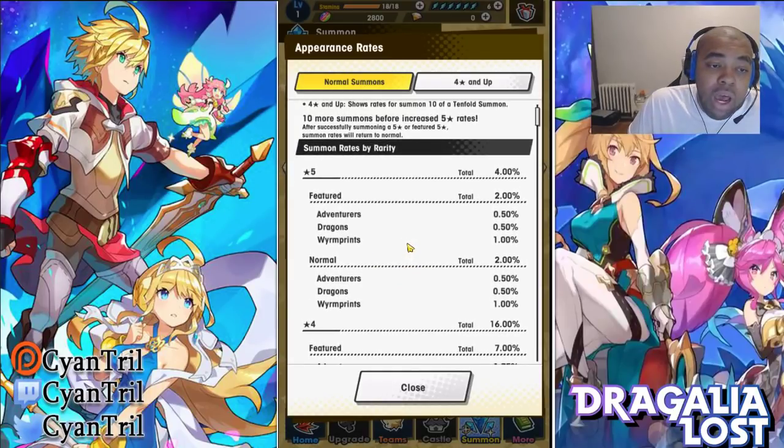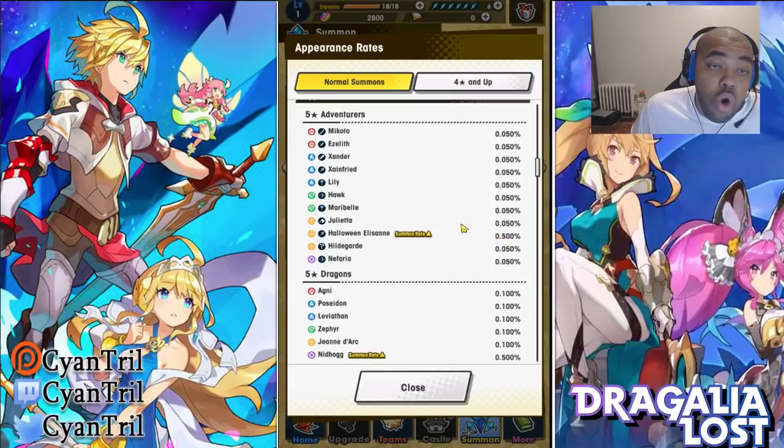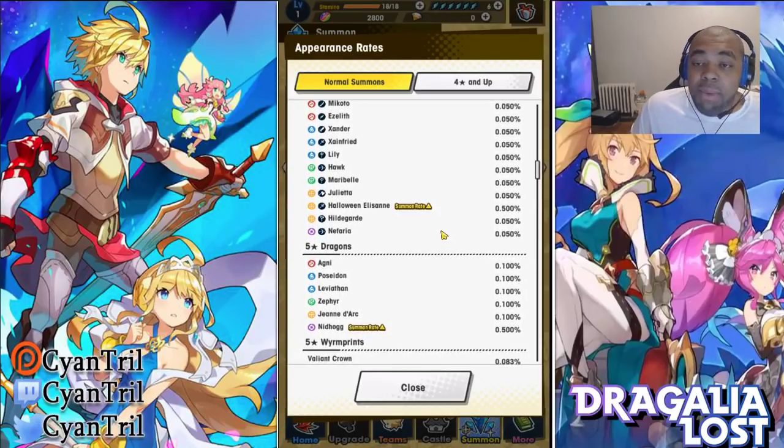Now what people are very confused about: when they see 'featured' and they see 0.5, they think, 'Oh man, the chance of me getting a 5-star adventurer is 0.5.' But that is wrong. That 0.5% only applies to the specific featured unit. The featured unit on this banner being Halloween Elisanne — so the chance of pulling her is 0.5%. If you scroll down, it actually breaks down each individual unit's rate. The chance of pulling a normal 5-star unit is 0.05%. Because this game is still rather new, the chance of pulling a unit is a lot higher than most games.